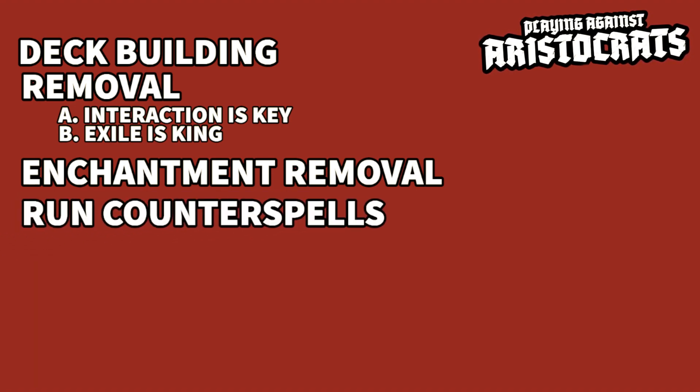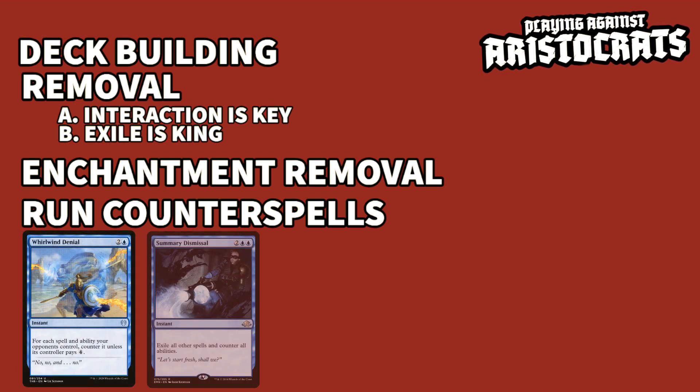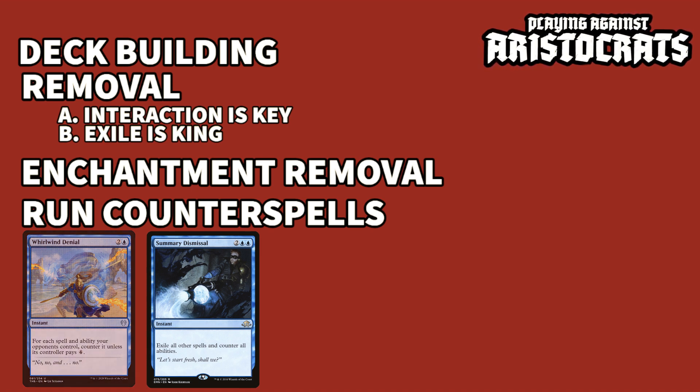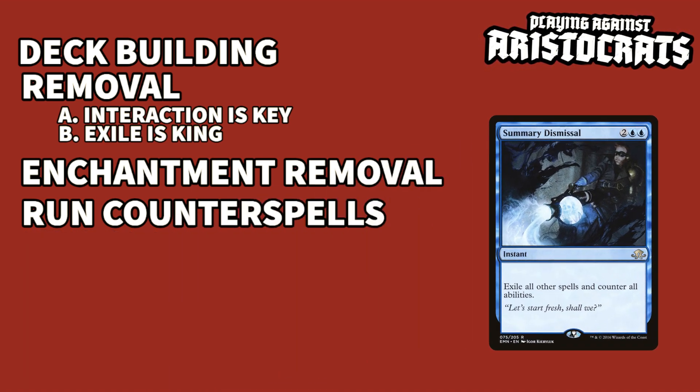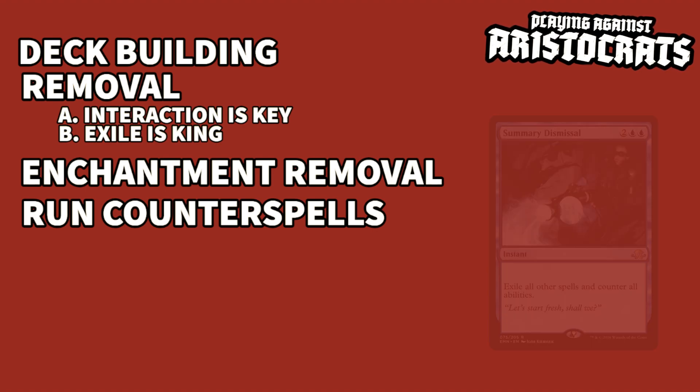If you're in blue, counterspells may be the most powerful tool against aristocrats, and most decks if I'm being honest. Save them for their sack outlets or death trigger engines and watch them squirm. Counterspells like Whirlwind Denial and Summary Dismissal are especially good for late-game setup aristocrat boards. If you go to remove that Blood Artist, they're just going to hold priority and sack their entire board and drain you for a billion. You drop one of these counters, counter every ability on the stack, and make them waste their whole board. The original removal spell we tried to cast will be countered, but so will all of their triggers while making them still sack their board.